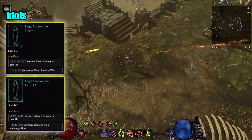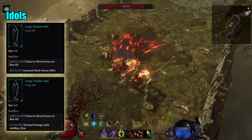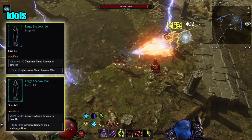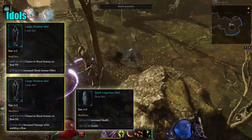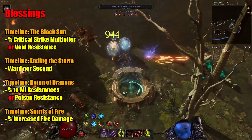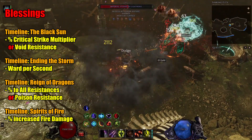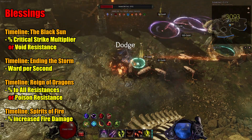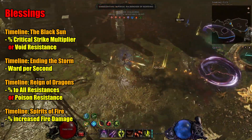For the idols, you want to go for four large idols with the chance to shred armor on bow hit and also with increased armor shred effect, or you can go with increased damage while wielding a bow. The rest of the slots try to fill with double health stout idols. For blessings, some of the more noticeable ones: from the timeline The Black Sun you can get critical strike multiplier up to 40%. From the timeline Ending the Storm, you can get some ward per second for extra defense. Rain of Dragons for up to 20% to all resistance, and Spirit of Fire for up to 100% increased fire damage.